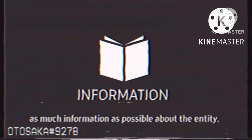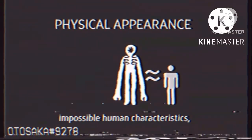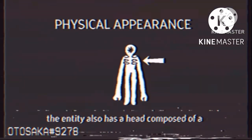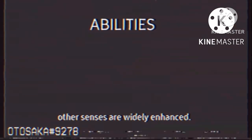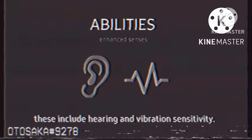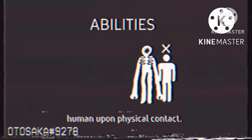This is an informative video concerning the entity the Figure. Please follow this videotape to gain as much information as possible about the entity. The Figure is a humanoid entity with impossible human characteristics, which include long limbs. The entity also has a head composed of a circular mouth filled with razor sharp teeth. The entity is not able to see, however its other senses are widely enhanced, these include hearing and vibration sensitivity. The Figure is also able to instantly kill any human upon physical contact.